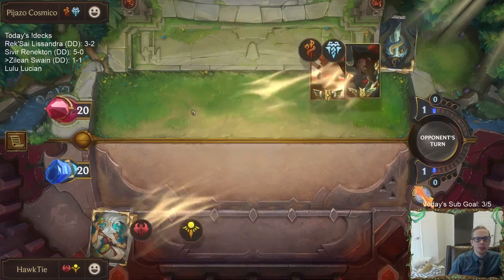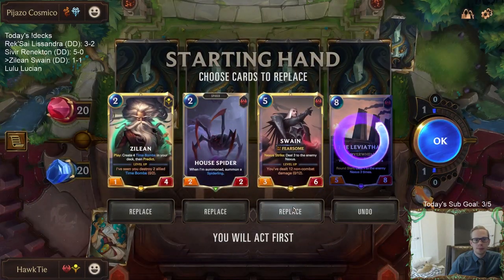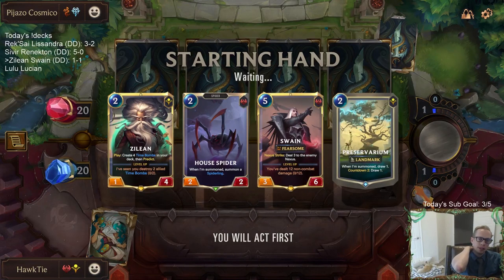Misfortune, Sejuani, Gangplank — so there should be three Misfortune, two Sejuani, one Gangplank. I think I keep Swain. Swain's big — it's a big blocker, difficult for them to deal with. They do have Monster Harpoon and they'll have Sejuani and stuff like that.